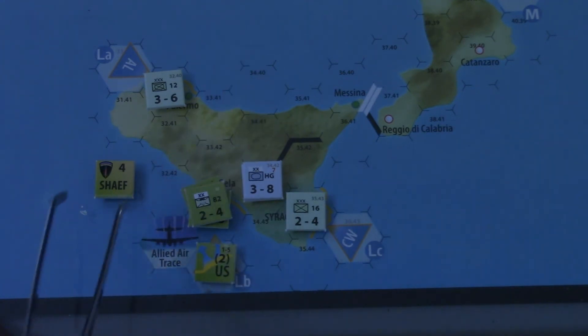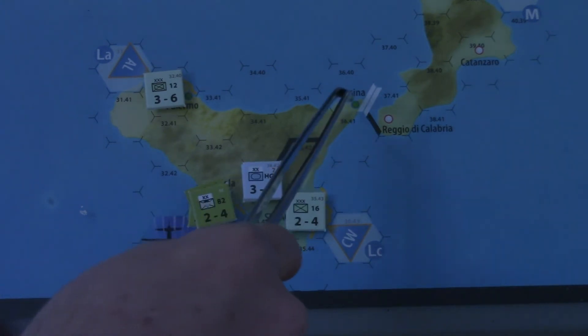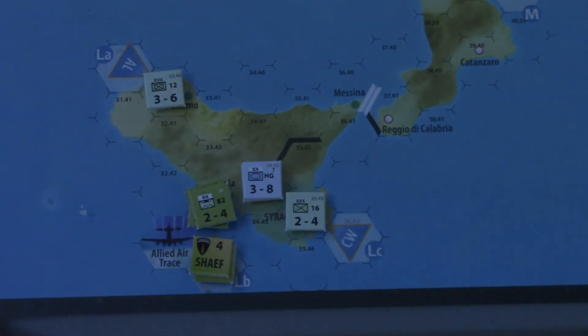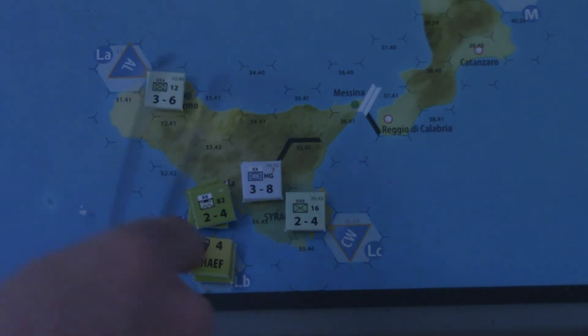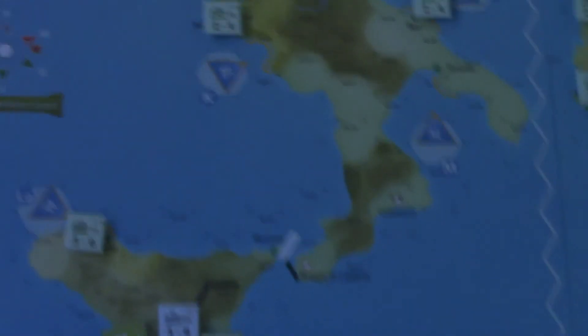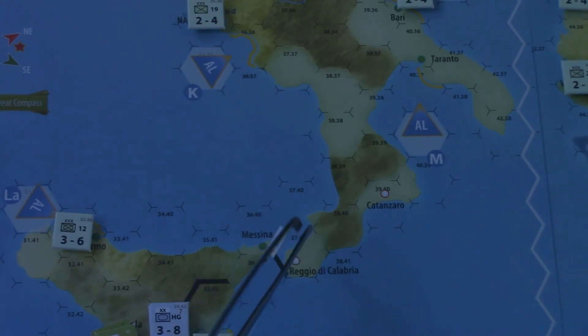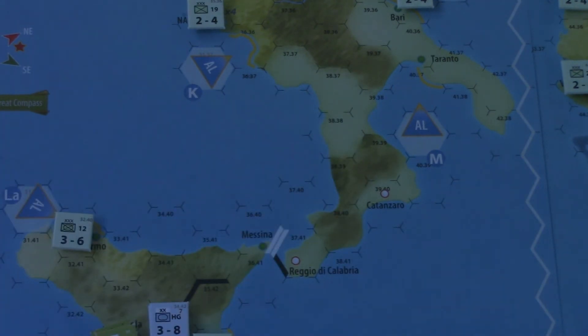If we put it on the beachhead marker instead, that's times two, so it becomes eight. We get much further up. Cantanzaro is not a port city, so we wouldn't leapfrog all the way there, but that gives us enough supply to operate out of Sicily. If we manage to take Syracuse, and Messina — Messina's probably the better one — then we could start looking at getting supply further up. If we can get up to Naples, that's a times-four multiplier. Put the four marker there: four times four is 16, and that gets you basically the rest of Italy in supply.